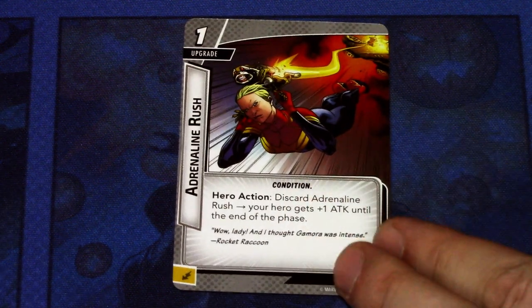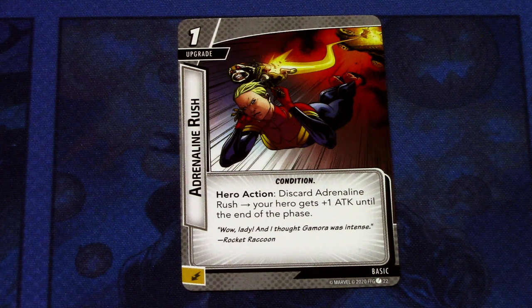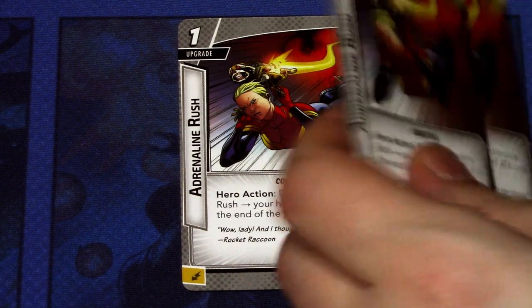Then we have the basic resource cards: Energy, Genius, and Strength. Next we have a new upgrade: Adrenaline Rush, a one-cost upgrade with the condition trait. Hero action: discard Adrenaline Rush — your hero gets plus one attack until the end of the phase — and it can be committed as an energy resource. You can have all three copies in play at once, so discarding all three gives your hero plus three attack. Combo that with Quicksilver and Always Be Running in the same turn, and that's quite hard-hitting.